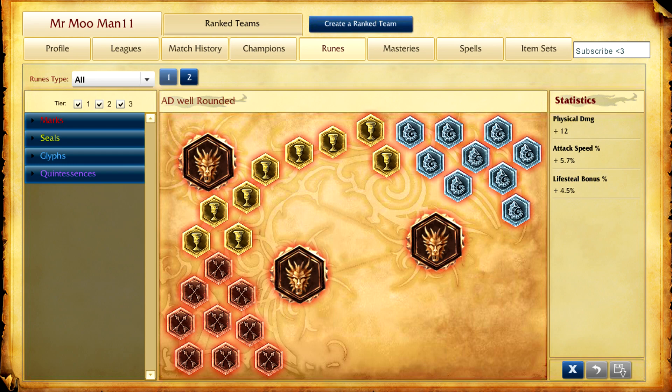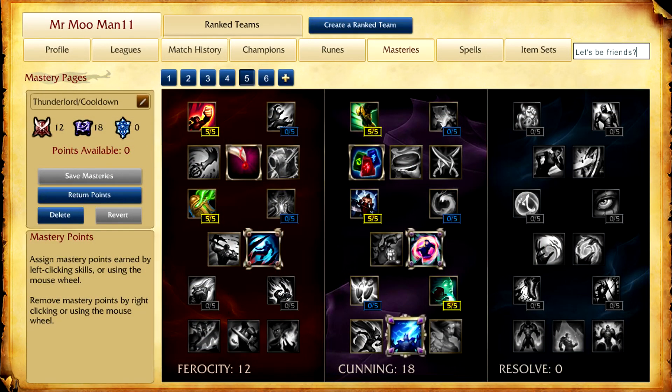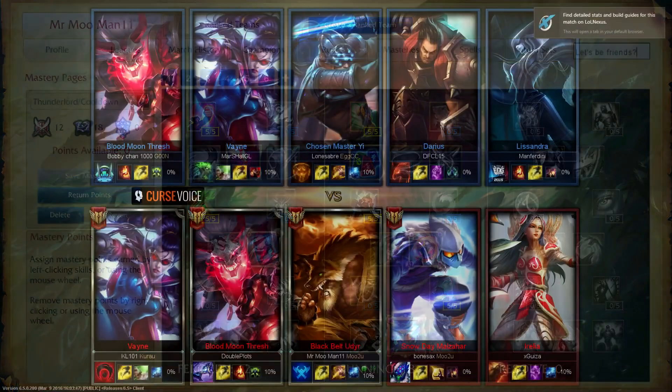After you've set up your rune page and made Mexico pay for a new border wall, it's time to set up your masteries as well. We'll be running 12-18-0 with the Keystone Mastery being Thunderlord's Decree. Even though Warlord's Bloodlust is even more OP than the Golden Gun in 007 right now, Udyr has enough sustain with his turtle stance and runes to be just fine without it.